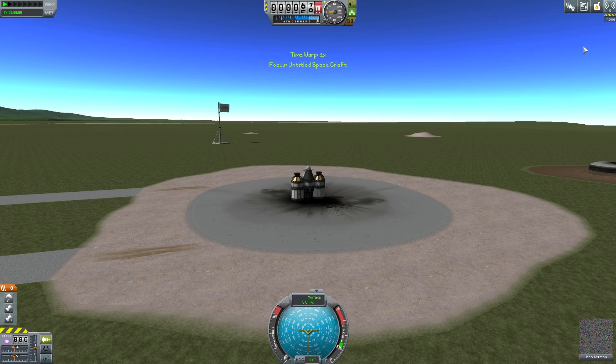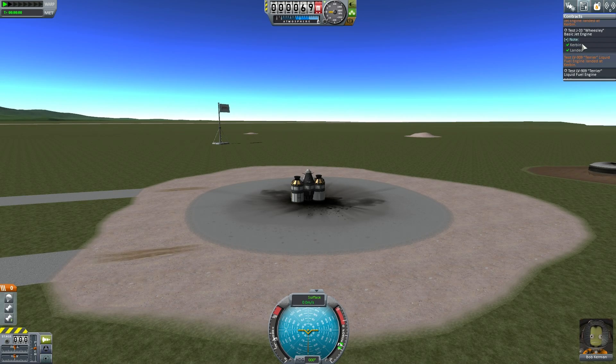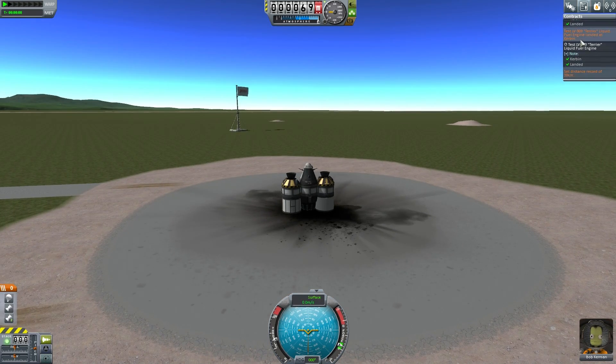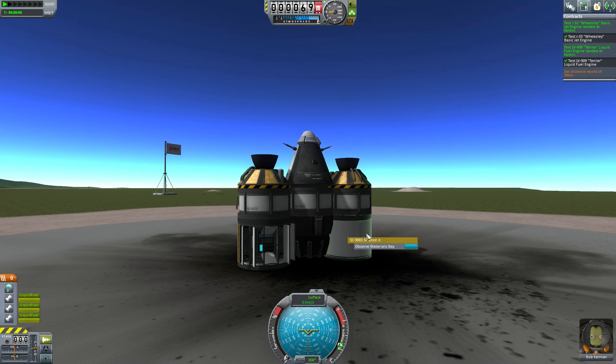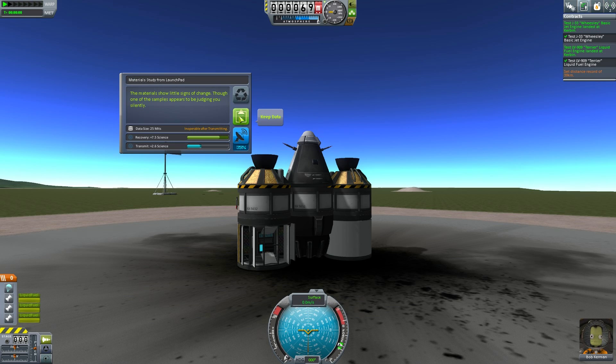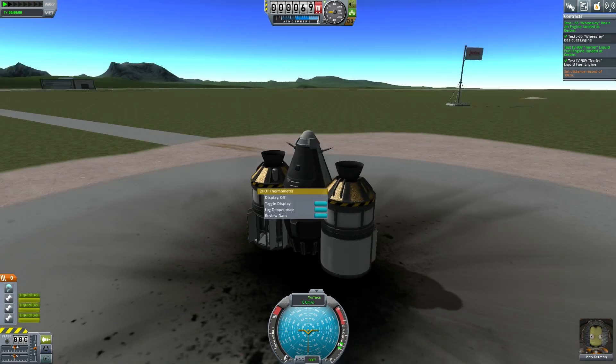When you're doing a test contract, click on the contracts page and it'll tell you the test conditions. It says Kerbin landed, and again Kerbin landed. Both of these contracts are completed. I've just turned off the engine immediately because there's no point wasting fuel — and fuel costs money. While I'm here, let's observe the materials bay for more science.